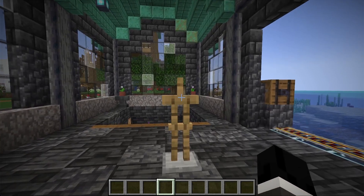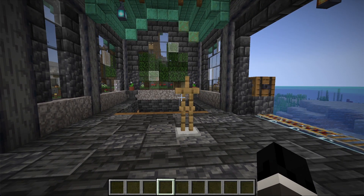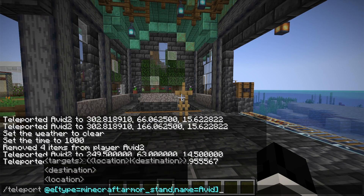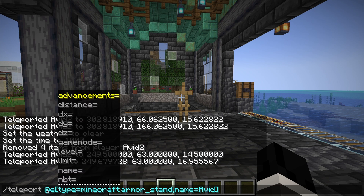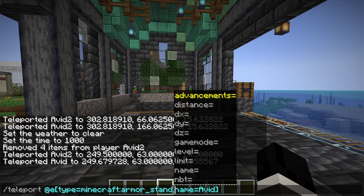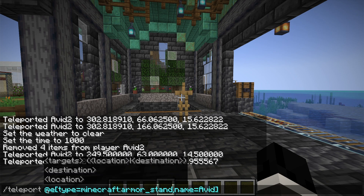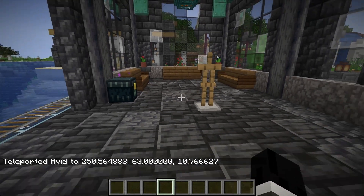Now let's say we want to teleport somebody else, or something else like this armor stand. I've gone ahead and named this armor stand Avid, and I want to teleport it right to me. So the command works like this: you type teleport, then you use @e which means any entity — items, armor stands, mobs. Then you can specify the type of thing you want to teleport and select it by name. So I'm going to teleport that armor stand named Avid right to me. There are so many ways to accomplish this — teleport to the nearest player, to myself, to Avid by name, or to relative coordinates where I'm standing. And the armor stand comes right to me.